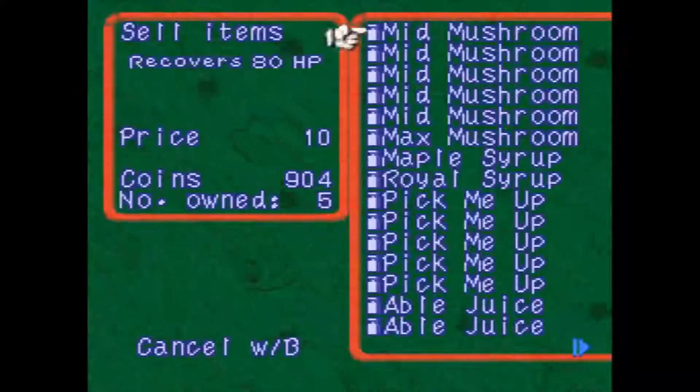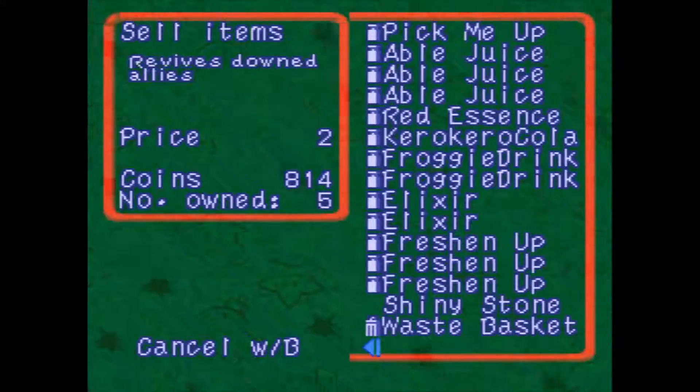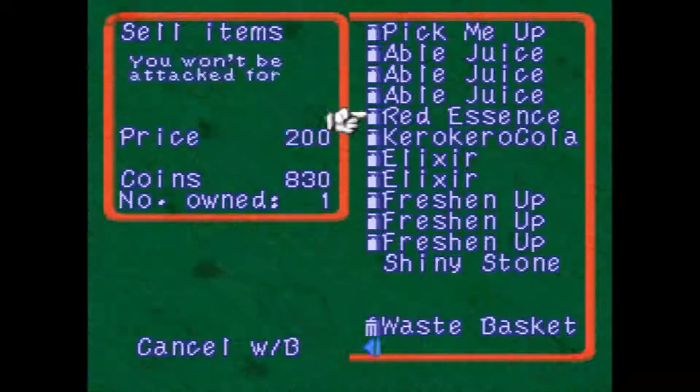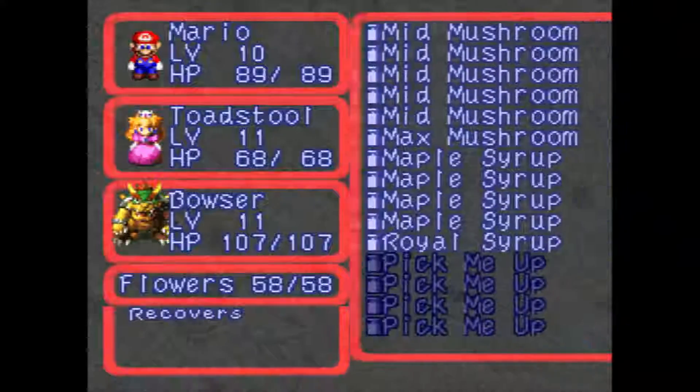I'm getting some more maple syrup and getting rid of the froggy drinks because they are not useful at this point. Right now I'm over level 30 and it's not really viable to have them anymore. I have the elixirs which do 80, which is much better.